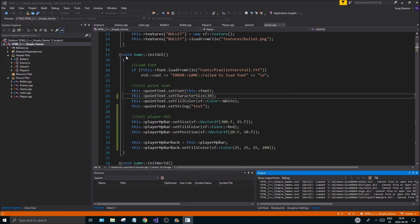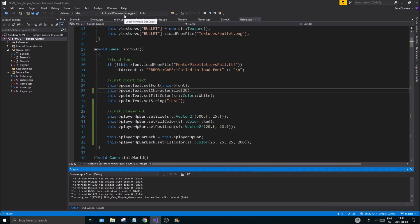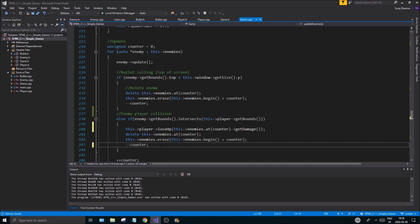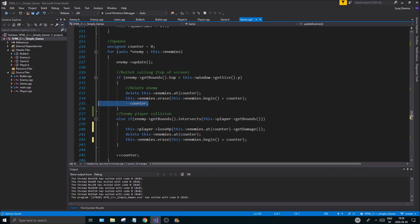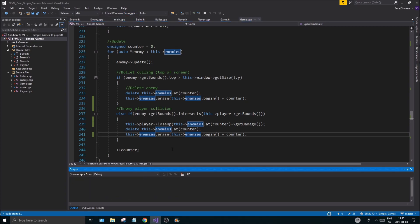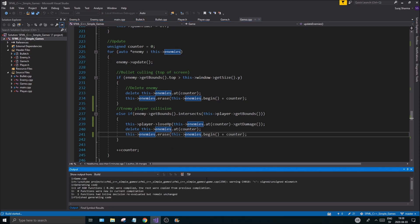I was getting a crash because I was accessing the enemy after deleting it — very dumb. I'm going to remove the counter usage there. I also don't think we need to update the counter in the other spots, since we can get the enemy size directly. We're iterating through a list but we don't need those extra counter references.